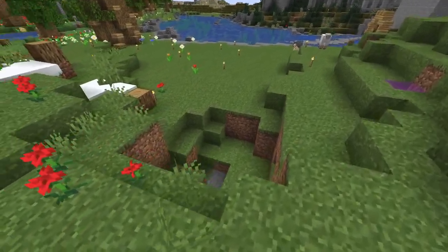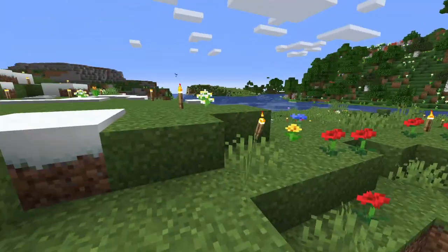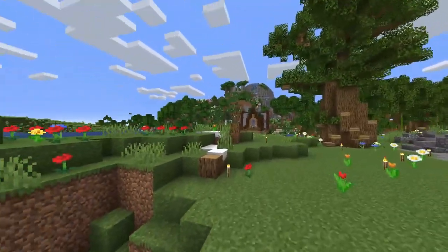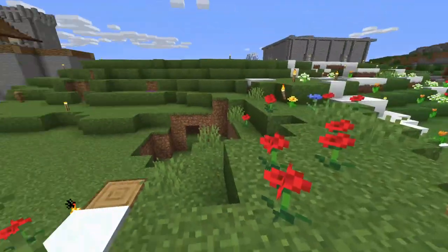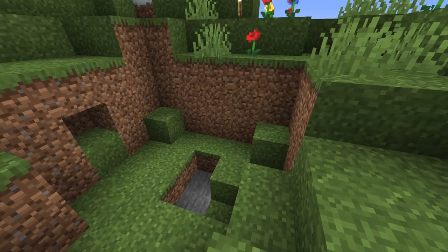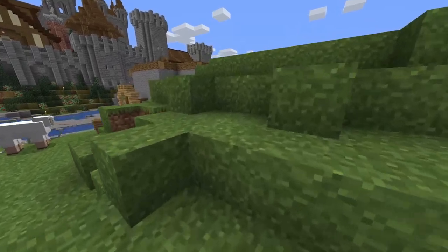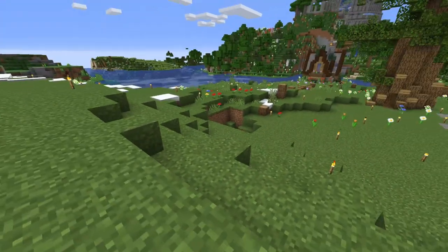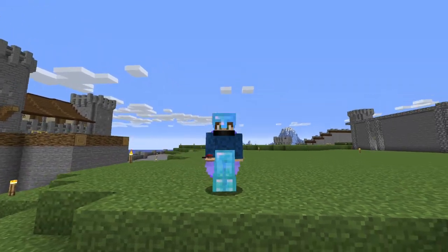Sad news — do you see this? This is a creeper hole and the snow trail ends here. I think our friend has died here. A very rude creeper came and killed the snowman, but hey, we're gonna build a new one.